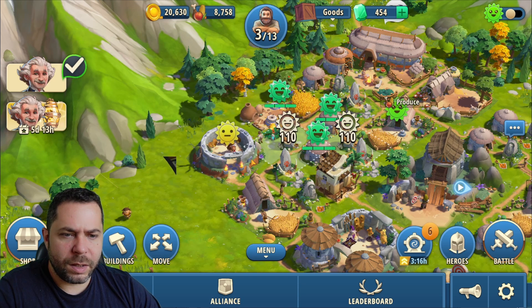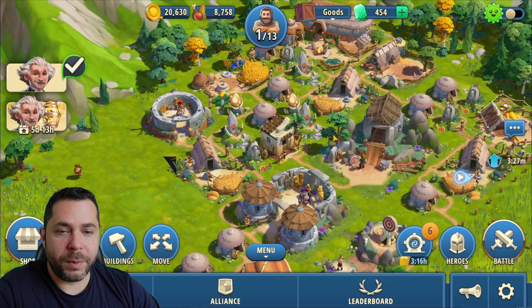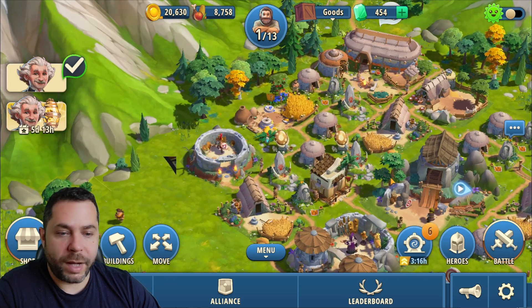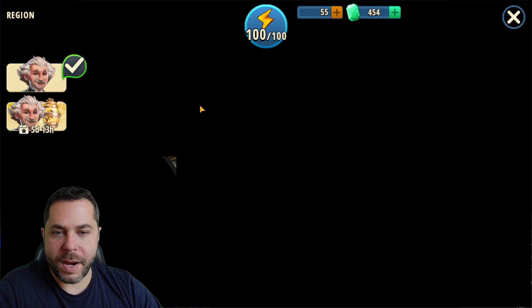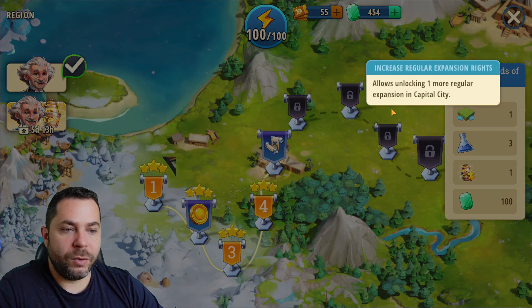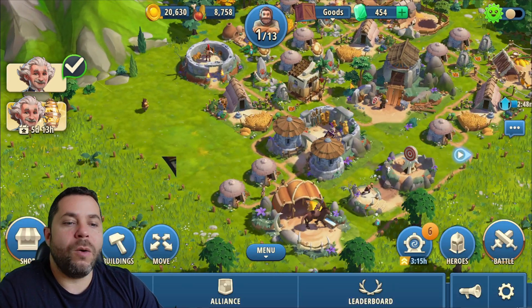In general, everything revolves around these culture buildings and you have to position them very, very carefully. This can cost time, so just get more territory expansion — not with gems, but by progressing in campaigning. The further you are in campaigning, the more territory expansion you're likely to receive, and this is going to help you fit your buildings more easily.